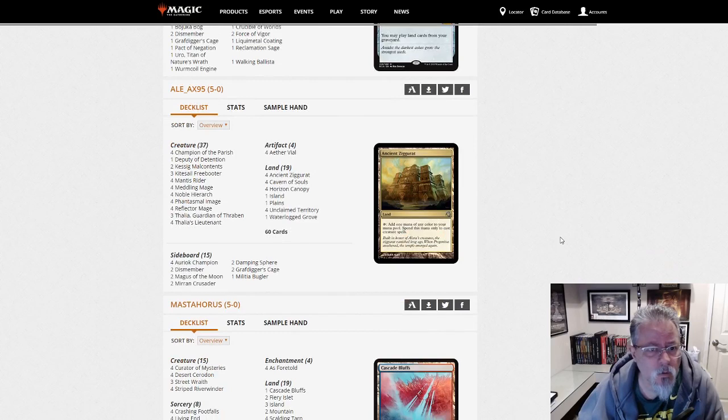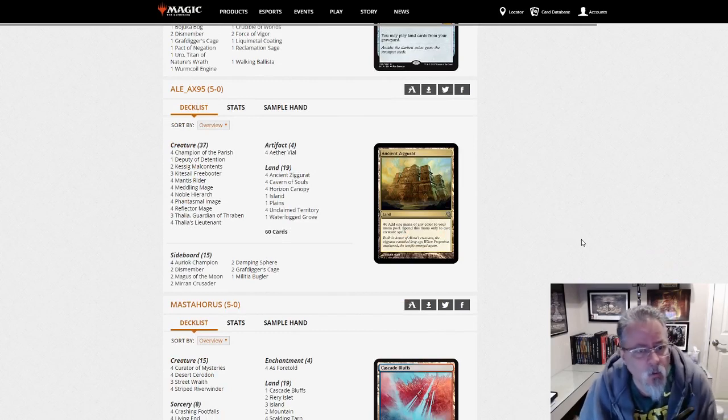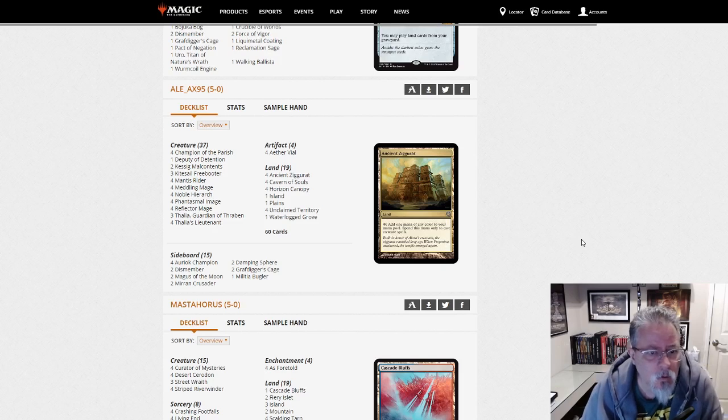ALX 95 with Humans. Two Kessig Malcontents, four Phantasmal Images — that had dropped recently. This is kind of a traditional build, nothing really new in it. No Charming Prince that we've been seeing in some recent builds. But yeah, there's Humans for you.